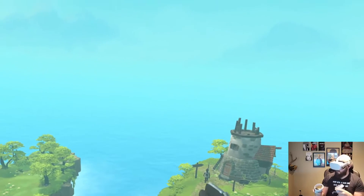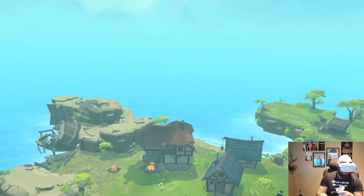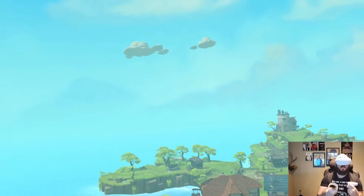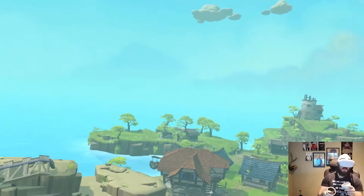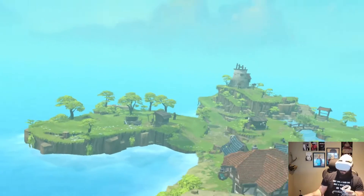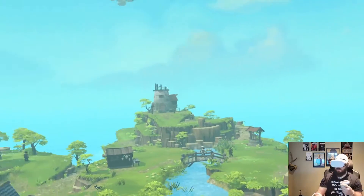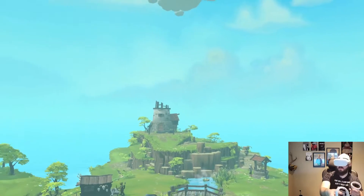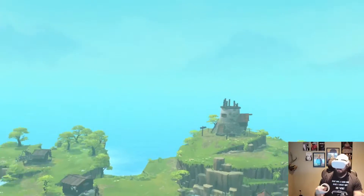Originally I thought you could only have one person working on a task but it seems like you can have quite a few, which is good. The storyline is that a storm blew the ship off course to this island, and there's some mystical element I haven't figured out yet since this is literally the first island. Games like this suck me in fully — I already screwed up the layout and put the tavern in the wrong spot.